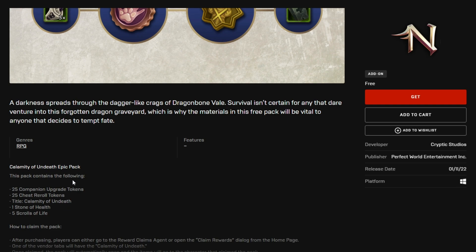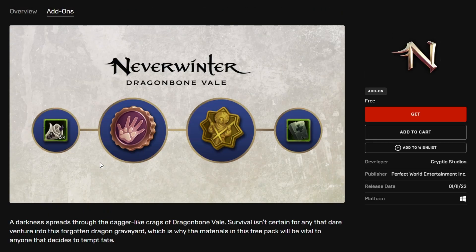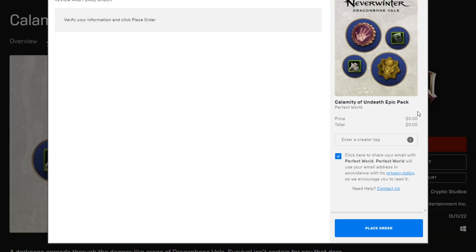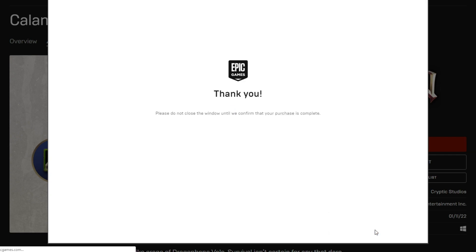Nothing too crazy or out of the box, but certainly all of these items are useful. If you are one of the many players who use the Epic Launcher, all you'll need to do is make sure you're logged into your account, head over to the link in the pinned comment which will take you to this site right here. You'll click on get, place your order, then log into your character and pick up your items from the rewards claim agent.